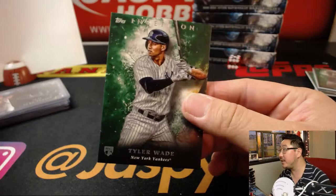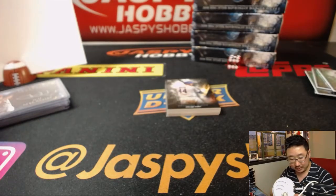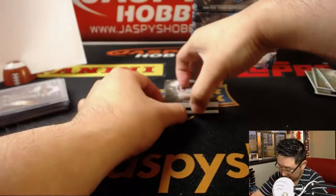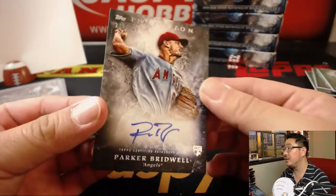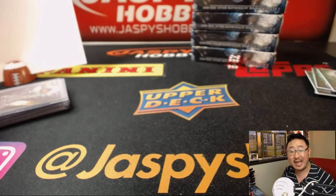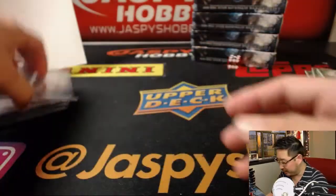There's Tyler Wade for the Yankees. Keon Broxton out of 150 — nice, he had a great night at the plate the other night. Rizzo, Banda, and Barrios. And behind Tyler Austin is Parker Bridwell, 213 out of 230 for the Angels — Nancy with the AL West. I like the artwork here, too. They do a good job with that.